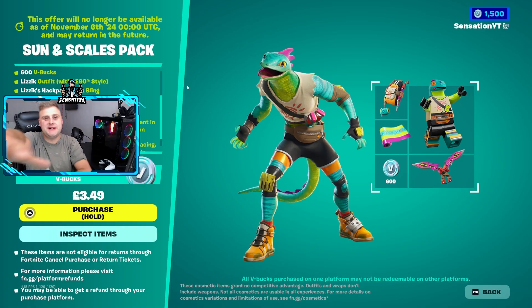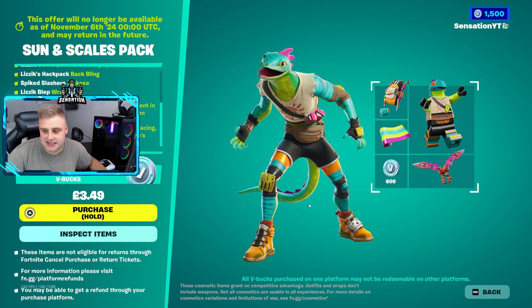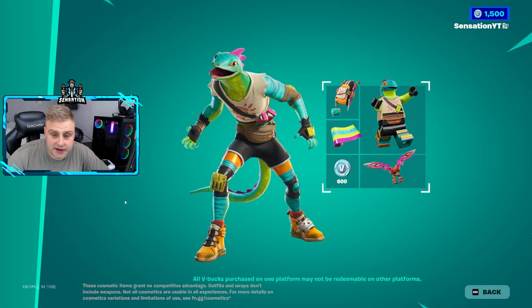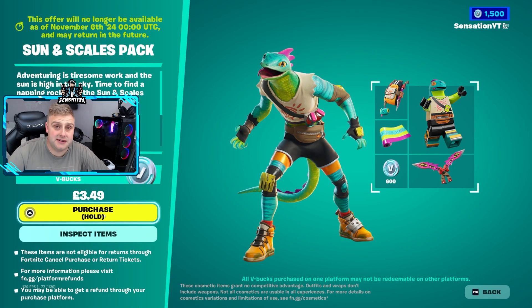Welcome back to my channel. I've been waiting for this to drop in the Fortnite item shop — this is the Sun and Scales pack, it's at the bottom of the Fortnite item shop right now. We're going to buy this and then I'm going to show you some crazy stuff I'm going to do with my battle pass, because we are going to boost it up with 25 tiers. The screen may go black because it's sensitive information while I do the purchase.